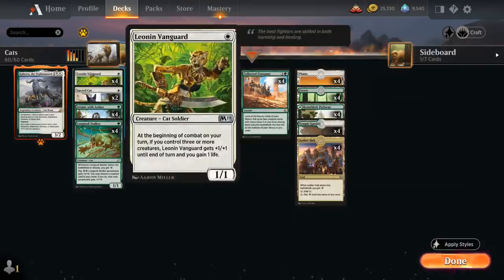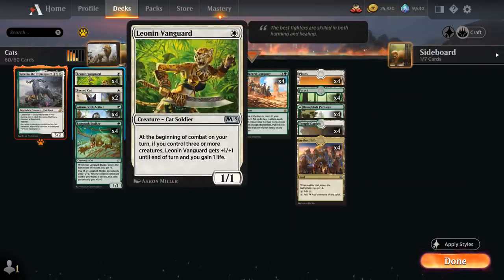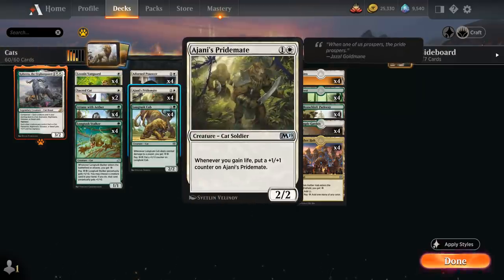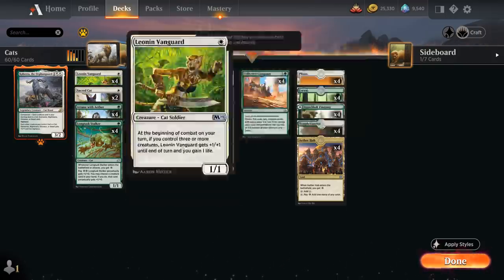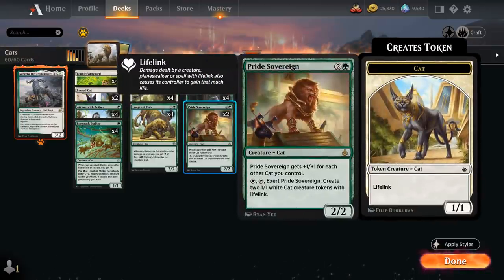At one mana we've got the full set of Leonin Vanguard, a 1/1 that at the beginning of combat on our turn, if we control three or more creatures, gets plus one until end of turn and we gain one life. That life gain enables Jace's Pridemate, the two mana 2/2 that whenever we gain life gets a plus one counter. We've also got Sacred Cat at one mana that can be embalmed, plus lifelinking tokens from Pride Sovereign.